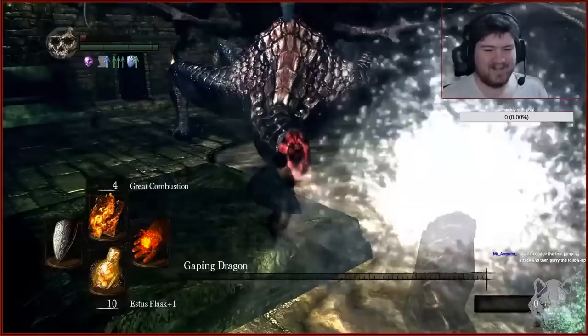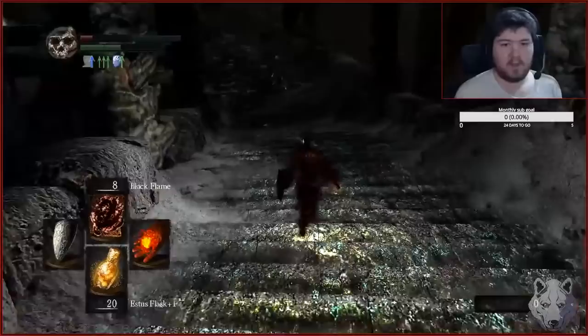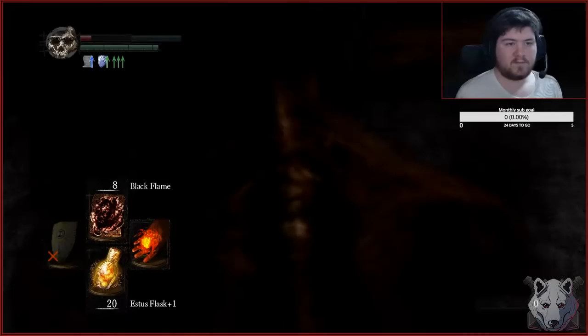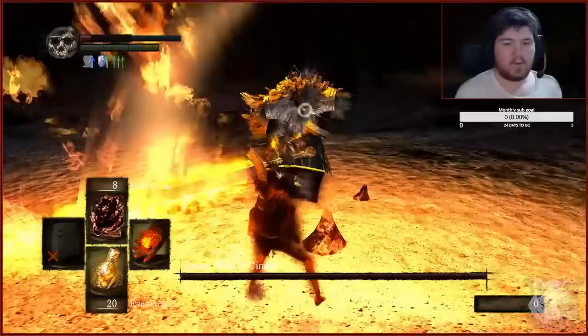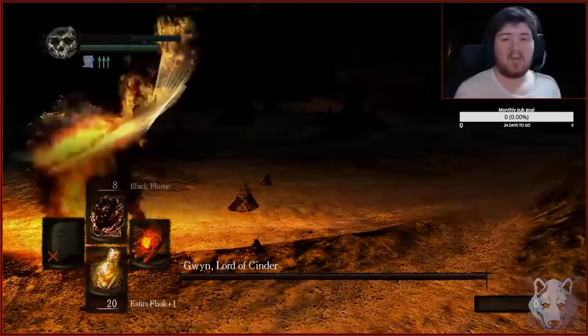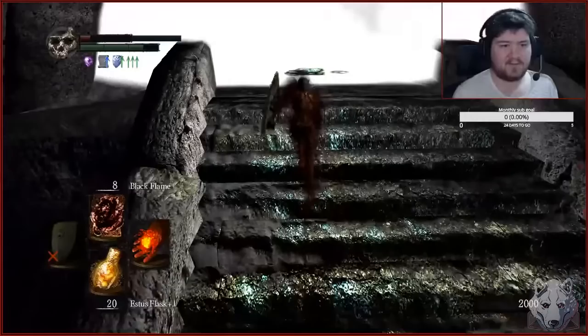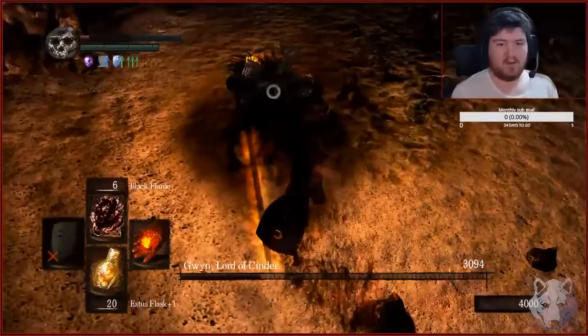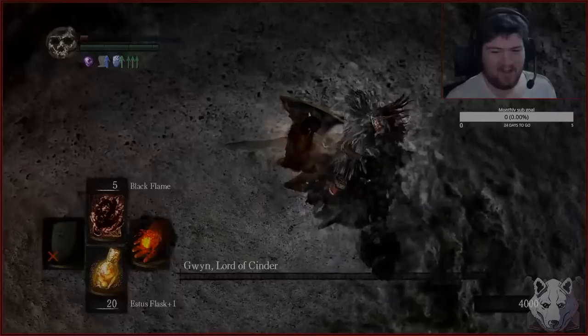Now it's time for Gwyn. Not-so-fun fact: I have never been able to parry Gwyn's first hit, the jumping attack. Everyone tells you it's so easy, but I just can't do it no matter how hard I try. So now is the time I show Gwyn how much more powerful I am and assert dominance on this Lord. I could do this fight like any other time — roll past his jump then parry follow-ups — but Chat believed in me, so with a little more encouragement, I went for the parry on the opening jump. Holy shit, I did it. And he's dead. With that, we have linked the fire as the ultimate life form.